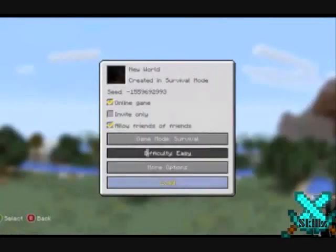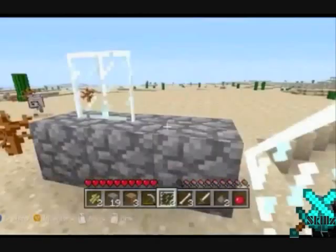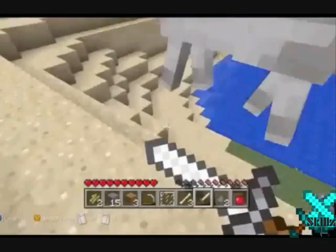You can change the mode from survival to creative, and there are also more options. Here is glass panes — that is also glass panes — and there's shielding.